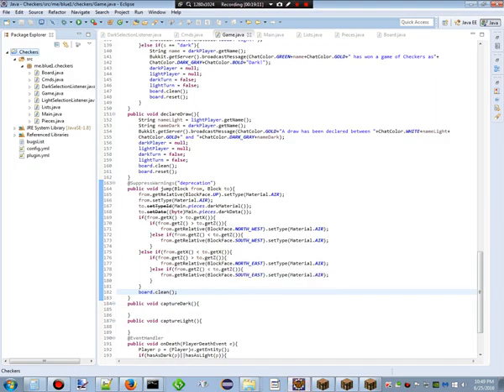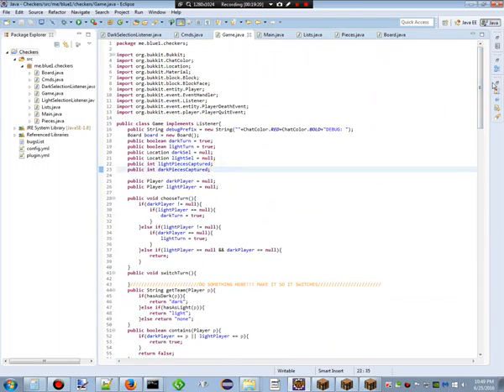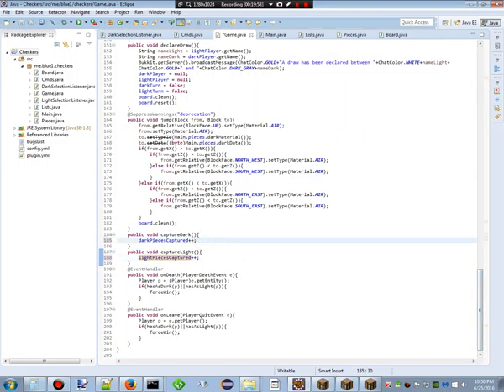So is it actually finished? No, it's not — because you already have a piece selected and it's no longer my turn. So what do we do when we jump? 'capture dark' has to add to — somewhere there's an integer: 'light pieces captured' and 'dark pieces captured'. 'Dark pieces captured' has to go plus-plus. So 'capturedDark++' — just like that. We'll copy and paste this into the light version and change it from dark to light: 'lightPiecesCaptured++'. When one of them reaches 12, the game is won.